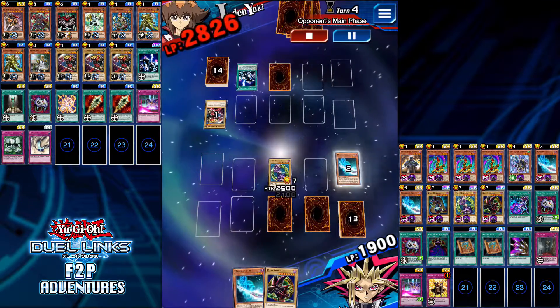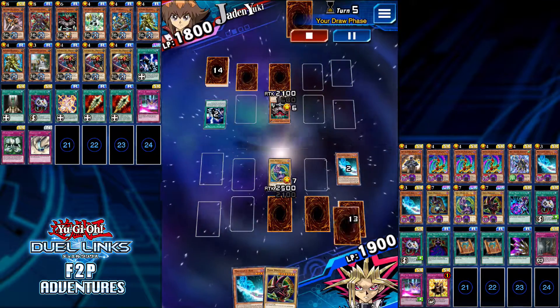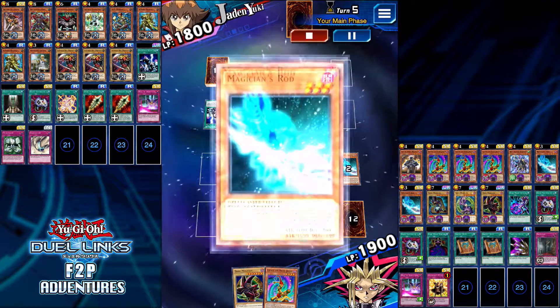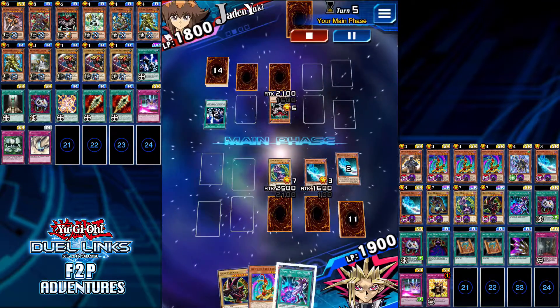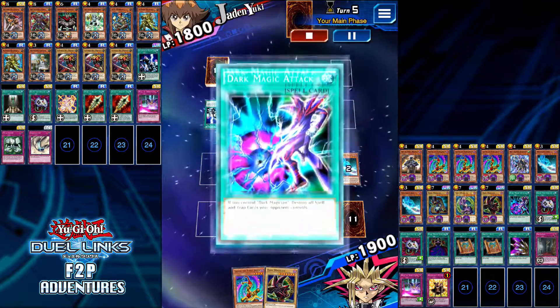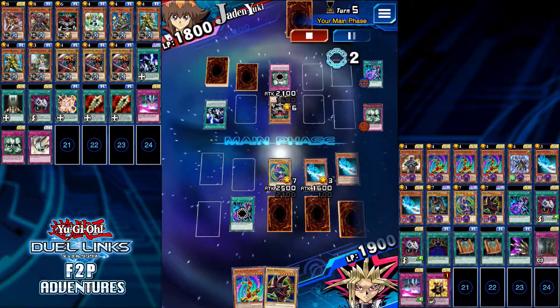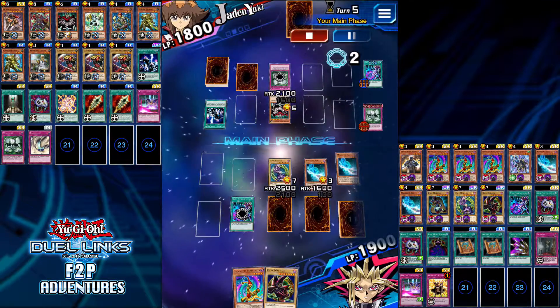I kind of wanted to show off the explosive power of this deck in this duel. He's got a little bit of a strong monster out there but it's really no match because I have another Magician's Rod. I search Dark Magic Attack, use it, get rid of his back row. He tries to play the Metal Morph but obviously that doesn't work.